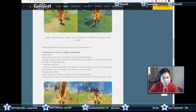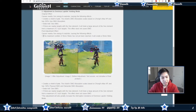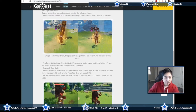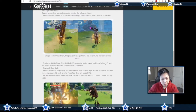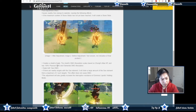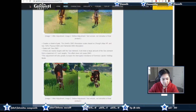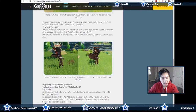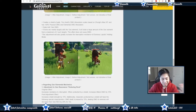Adjustment to the Dominus Lapidis holding mode: if the max number of Stone Steles has not been reached, it will still create a Stone Stele. It creates a Shield of Jade that now scales based on Zhongli's max HP, with 150% physical damage and elemental damage absorption. Of course, it still does Geo damage. The adjustment will also increase the interruption resistance of the holding E mode, so if you're holding E, you won't get launched as easily.